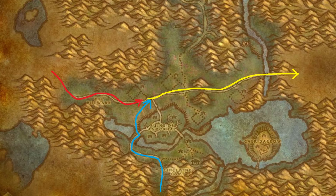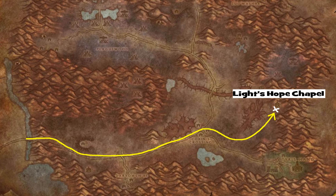This rune will take us to the Eastern Plaguelands. If you've never been there before, Horde characters can make the trek starting in Tirisfal Glades, heading through Western Plaguelands, and then continuing on the main road to the east side of the Eastern Plaguelands.